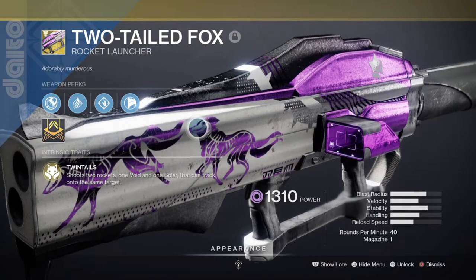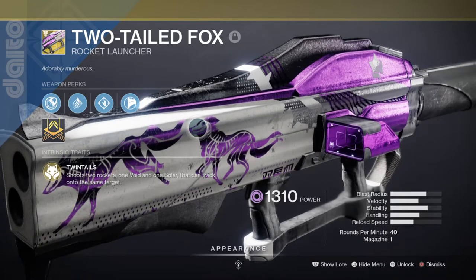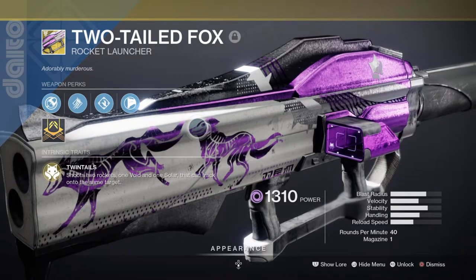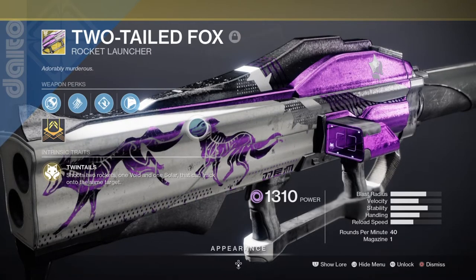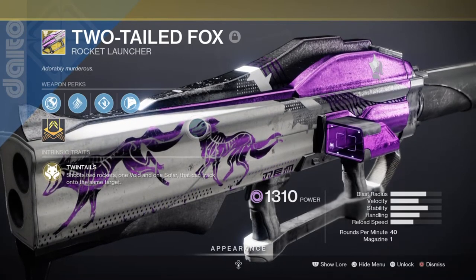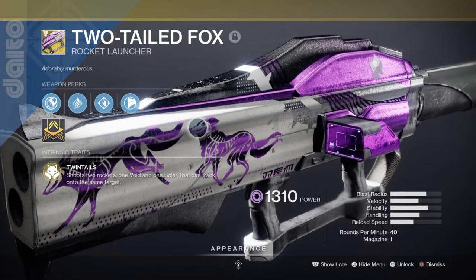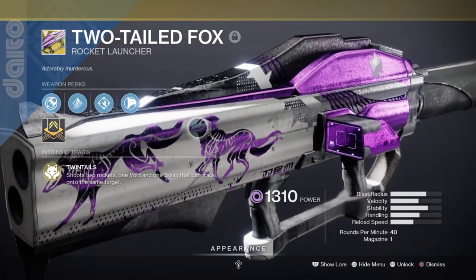For heavy, I've chosen to use the Two-Tailed Fox rocket launcher, which is surprisingly very powerful and effective against the majority of bosses. It has two effects that apply to the target once fired: the first provides a solar damage burn effect, while the second lands a void suppression effect on the target. Thanks to the Season of the Chosen rocket buff, the Two-Tailed Fox is one of the best rockets to use for overall DPS as you're firing two rockets instead of one with added effects. Within the build, this rocket alone can produce over 100k in damage when you apply the Breach and Clear mod and the Argonaut Ordnance mod, which provides around a 20% rocket buff when active.